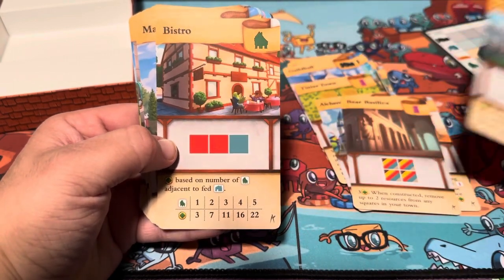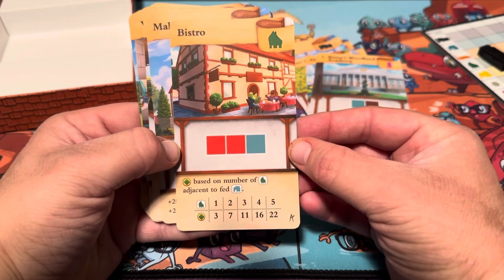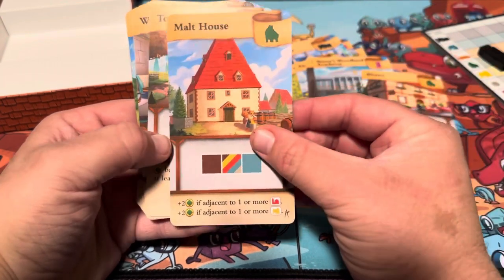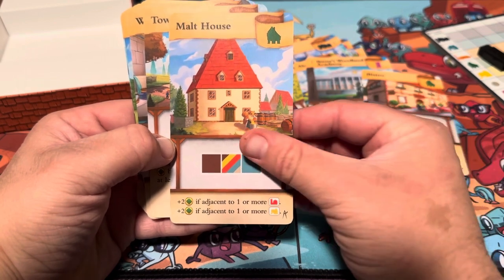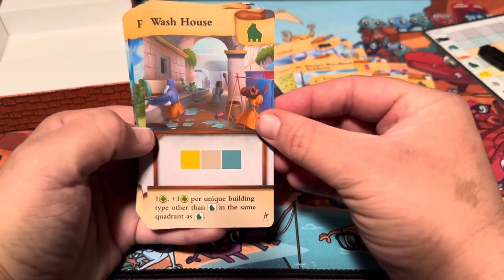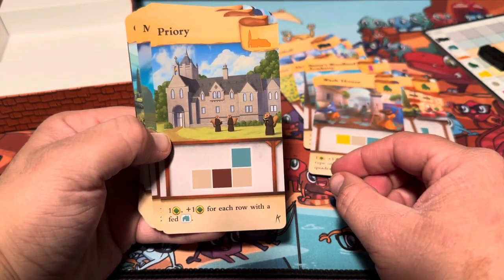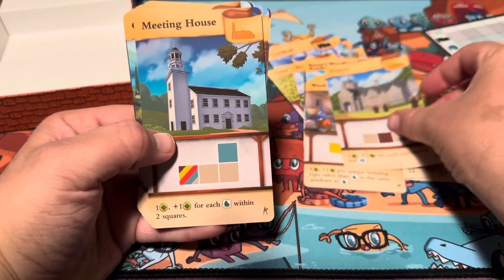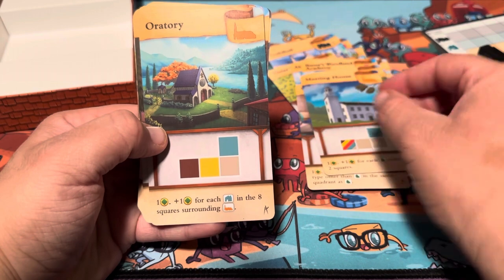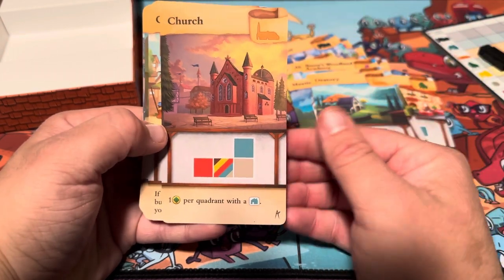It looks like we've got more than four of those. Then we've got Bistro for the green — that's one — and Malt House, Town House, Wash House, and then a Priory, Meeting House, Oratory, and Church. I like those ones.